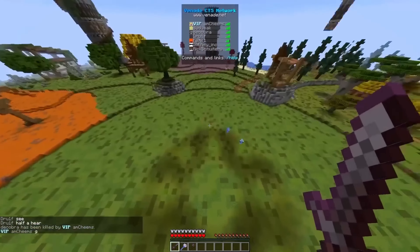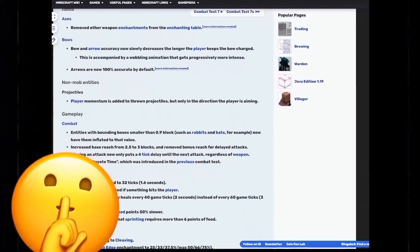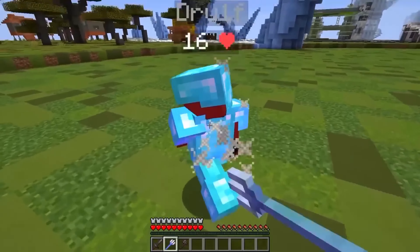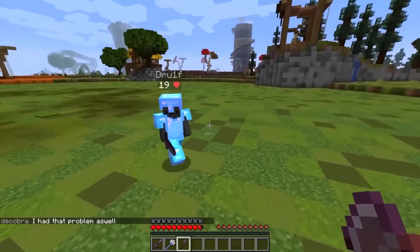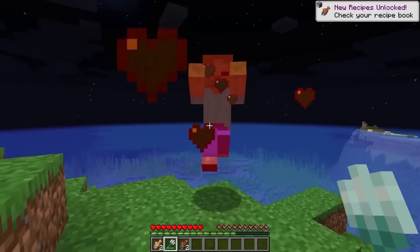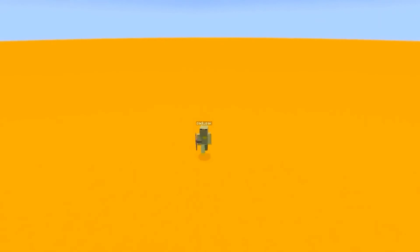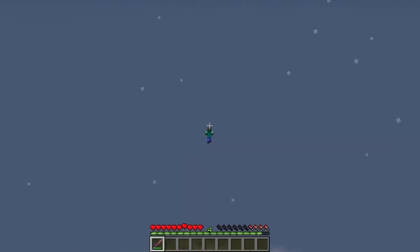Mojang has been working on a completely new combat system, only accessible through some secret snapshots. The trident will become the most overpowered weapon because it will give you reach hacks. The axe has less reach than the sword, and every weapon will now have a charge. This is similar to the cooldown we now have, but instead of affecting damage, it affects reach. The shield has also been changed — having a banner will increase your damage resistance as well as your knockback resistance.